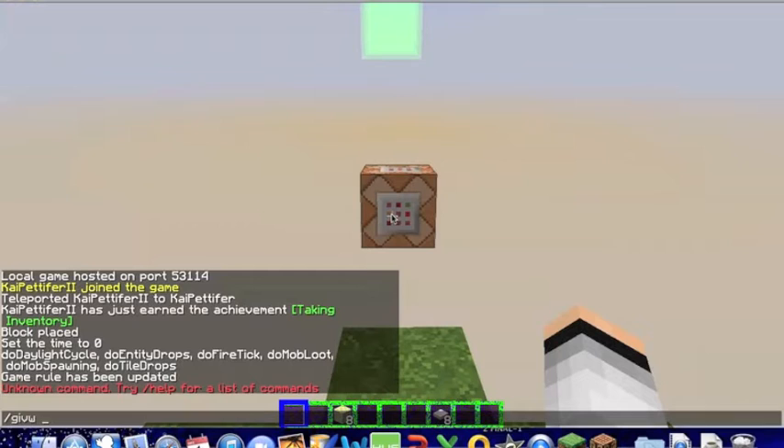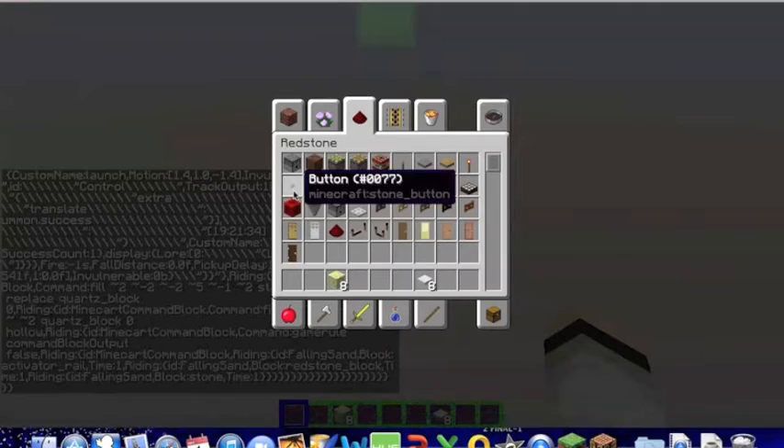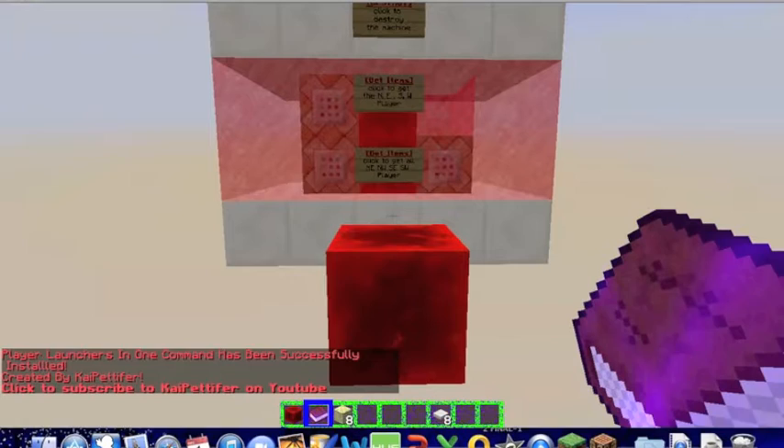Anyways, to get yourself a command block, do give at P — command block — that's how you get yourself a command block. Place it down in your world and paste in the long command, and simply activate it with a redstone block. This is 11,000 characters and it spawns three command blocks.